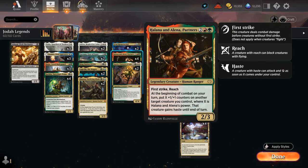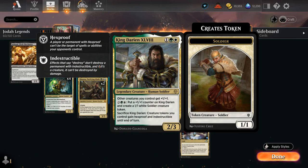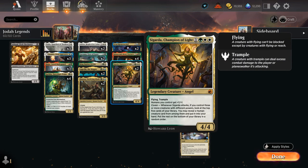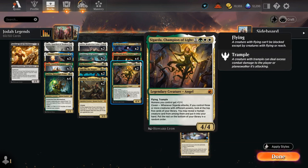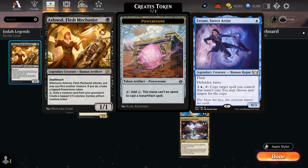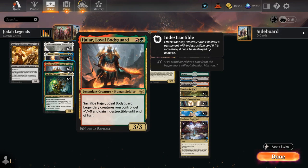Partners is another key card to give Jodah haste and potentially kill the opponent out of nowhere. We've got a few anthem effects with Sigarda and King Darion to grow the team. Katilda is a nice two-drop that can generate extra mana — most of the creatures in our deck are human, so we've got Courtyard in the mana base to help cast them. The only non-human is Sigarda, so that one's going to be a little bit more difficult to cast with Courtyard, but it's still a great way to find extra creatures with Coven.